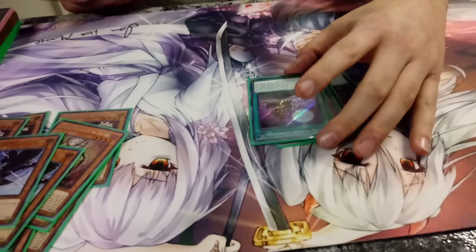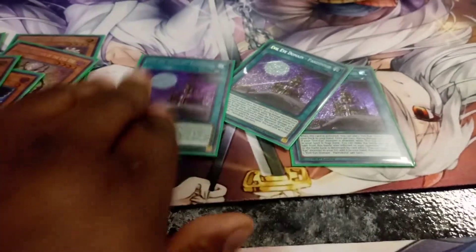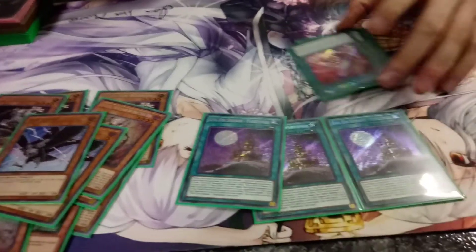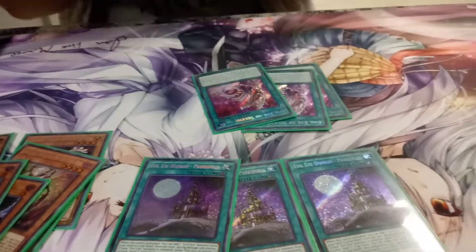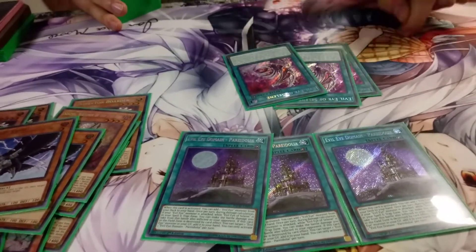Okay, the field spell is Evil Eye Domain. It can search any Evil Eye monster on activation. Plus, when my monster battles, I can actually make my opponent take the damage during damage calculation once — it's super good when somebody tries to attack over it, they just take the damage too. This equip spell is one of my best cards — it's crazy. It makes my monster untargetable by card effects, cannot be destroyed by battle, and cannot be destroyed by card effects. You can pay a thousand life points to take it from the graveyard and set it back on your field. It's absolutely crazy — it turns this into a Dryden, you can control everything. It's insane.